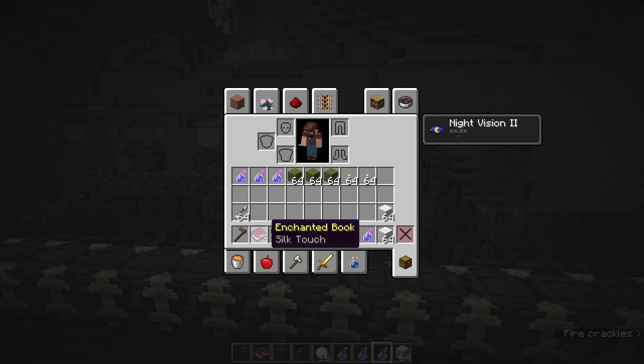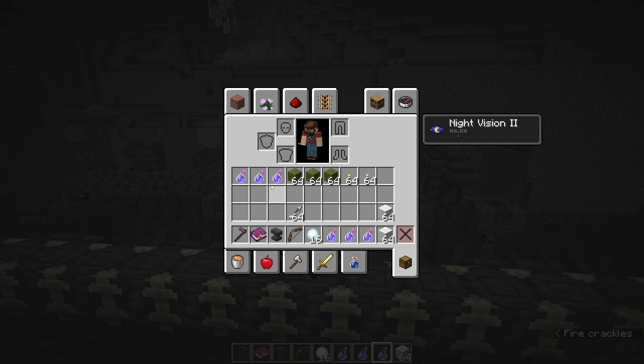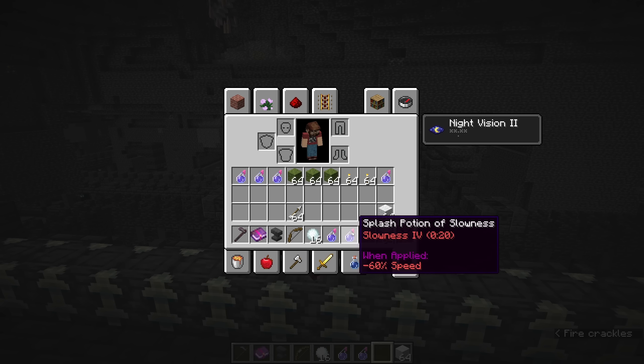Here we are at the location where an ancient city should be, and as you can tell, there's no indication above ground. We're in spectator mode so I'll take us down there. To actually get to one, once you have a way to find it, you're just going to have to explore down into the caves. As you travel down, you may see areas showing you're in a deep dark biome. I've seen these spawn in ways that intersect other biomes such as a dripstone cave, which can make navigation harder.